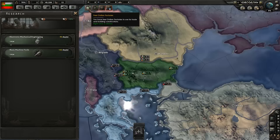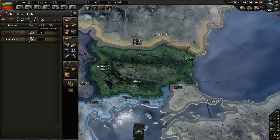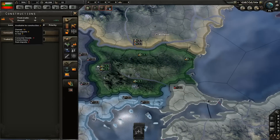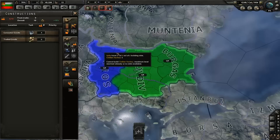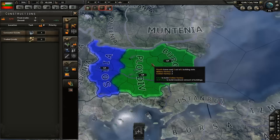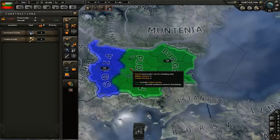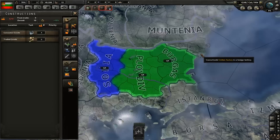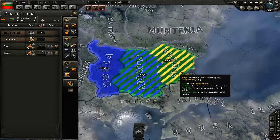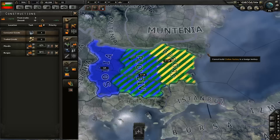Next we need to go to civilian factories. As it says here, civilian factories are used for trade and building construction. We've only got four in use but we own ten. We're going to build more civilian factories, because civilian factories are used to build everything — from anti-air to industry to military factories to fortifications. At the beginning of the game it's best to just build up civilian factories, since we're not going to be at war hopefully anytime soon.